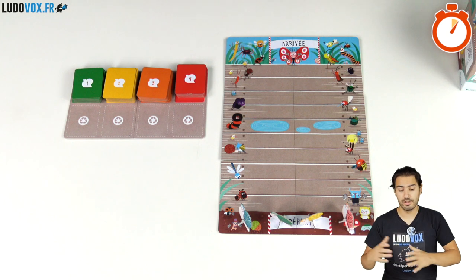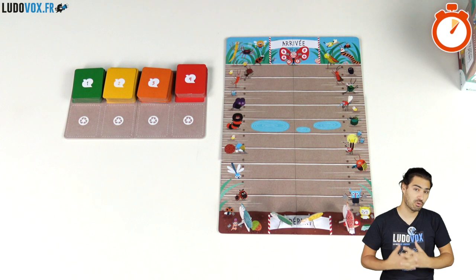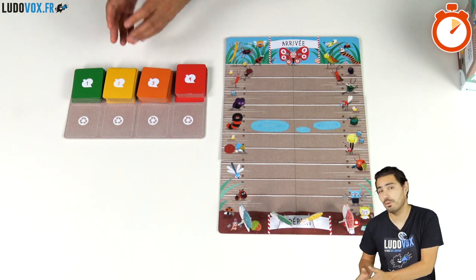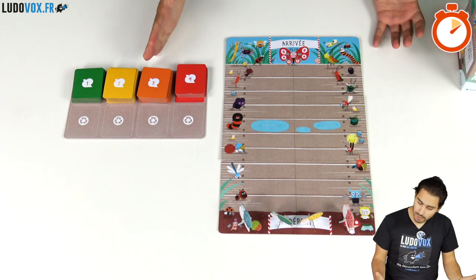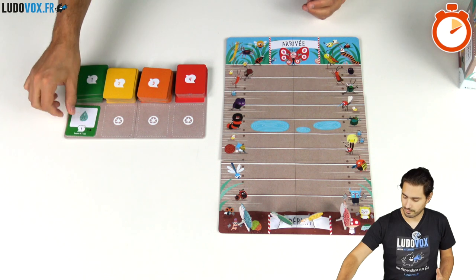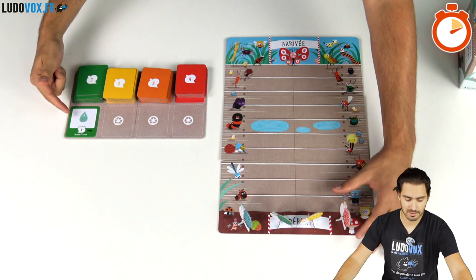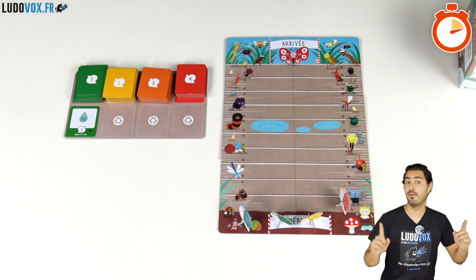You will play turn after turn, flipping cards from the stacks. It's a push-your-luck game. You start with the first stack, then move on to the second stack if you want, and if you didn't bust you can go to the third stack and so on. On my turn I reveal a card from the first stack and the water droplets move me up one space per droplet — in this case just one space — then I can move on to the second stack if I want.